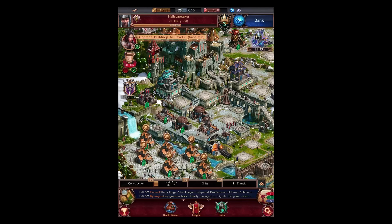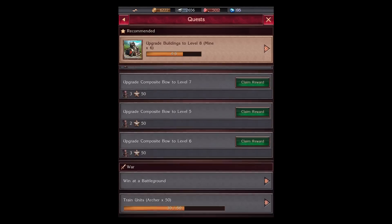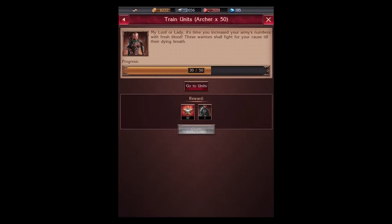With Stormfall there is also something to keep you busy: the very extensive recommended quests that the game will give you rewards for. For example, if I can train 50 archers it will give me 1 unit and reward me with experience points.